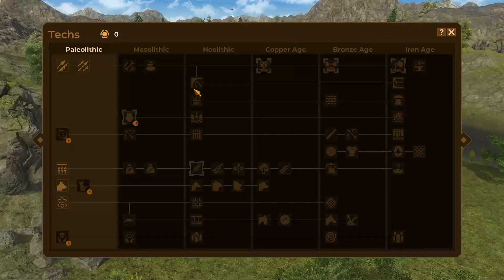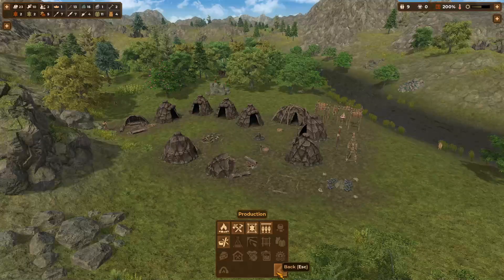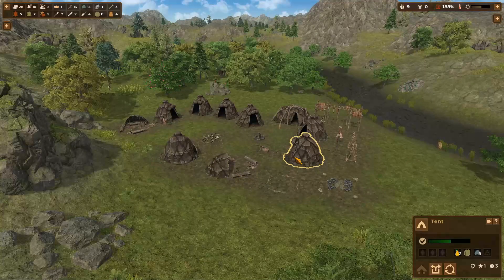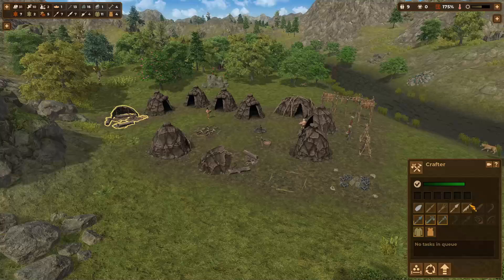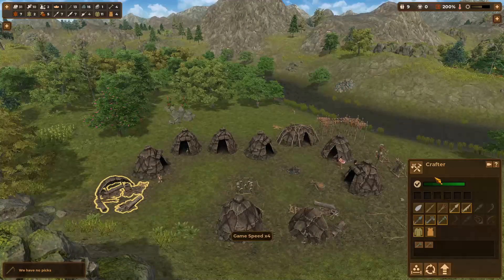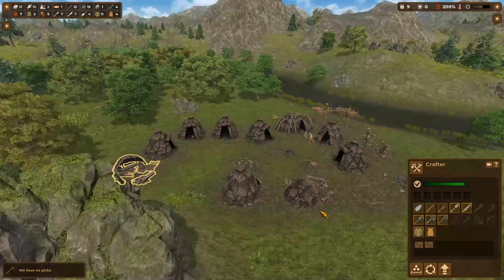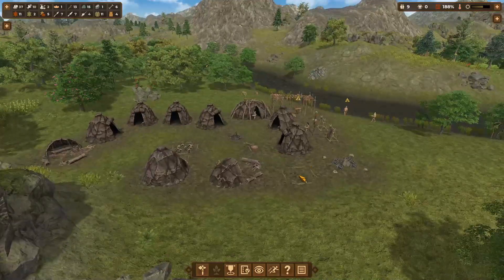That unlocked bone polishing — I don't even know what the heck that is, so let's hopefully figure it out. What is bone polishing? I genuinely want to know. Let's get those being made up as well. We have no picks at all — we'll be making picks really soon. If anybody knows what bone polishing does, that'd be quite useful. Also we need picks — there's nothing basic about some picks here.